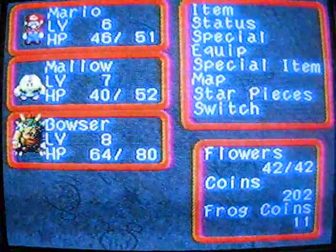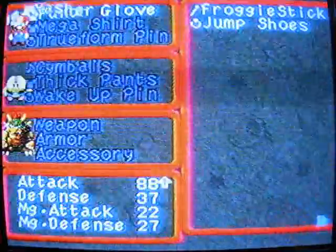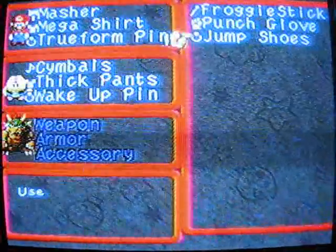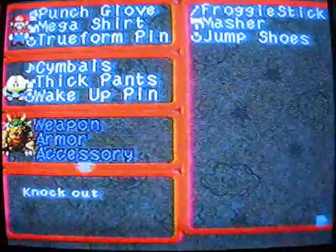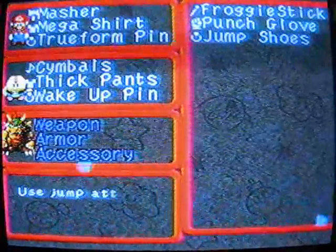It hit me. Mario certainly passes out a lot from small hits like that. I mean, he can get hit by a bullet but he won't pass out, but a hammer to the head knocks him clean out. Time to equip the Masher, which will greatly up my power — that'll knock me down from 68, and I get 20 points more of attack power.